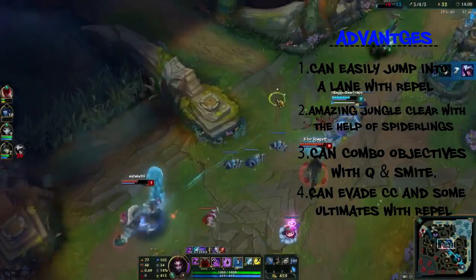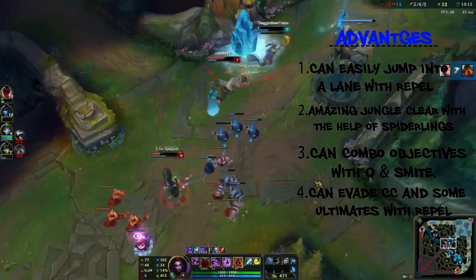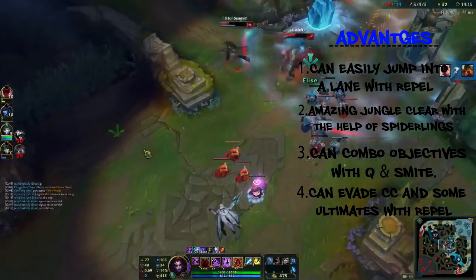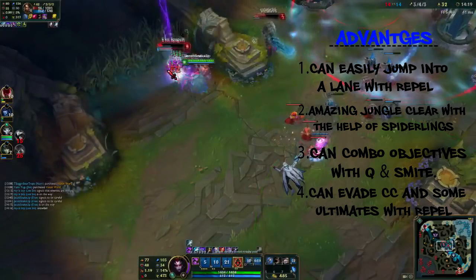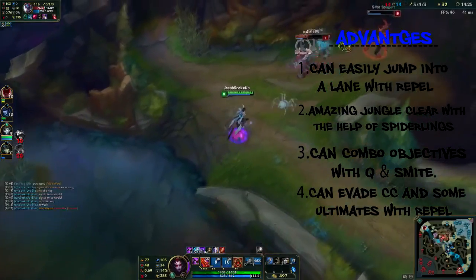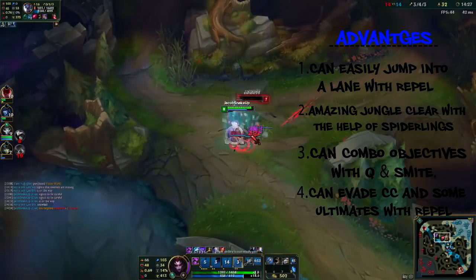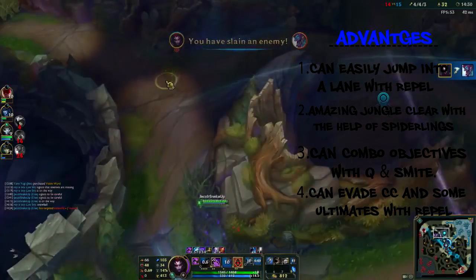The fact that she can rappel into a lane and pull off a gank from such a long distance is what makes her really good. Once you have the Aether Wisp, which is from your jungle item Runic Echoes, you become extremely fast in spider form and all you need to do is rappel to the nearest minion and throw a cocoon for the stun — and they're pretty much dead.